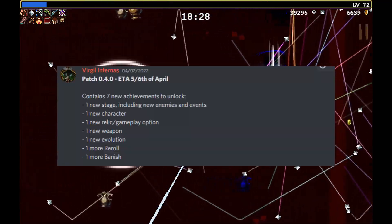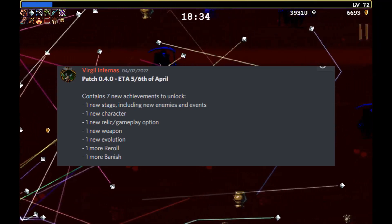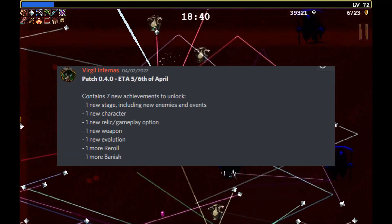What it's telling us is that there are going to be 7 new achievements to unlock. There's going to be a new stage with new enemies and events, a new character, new relic and gameplay options, a new weapon, a new evolution, and one more re-roll and banish.